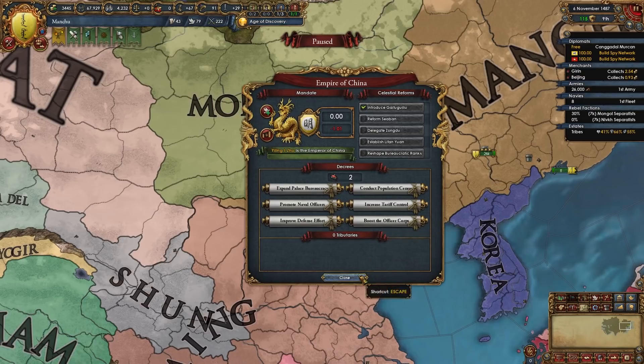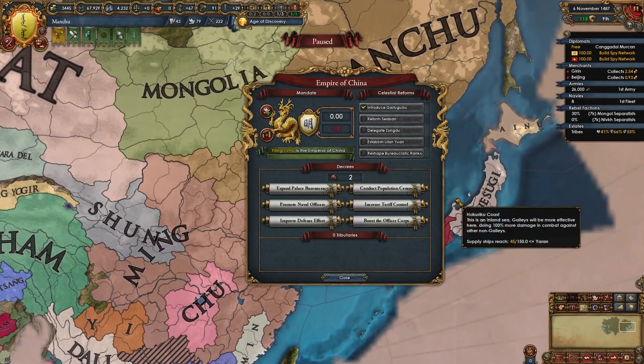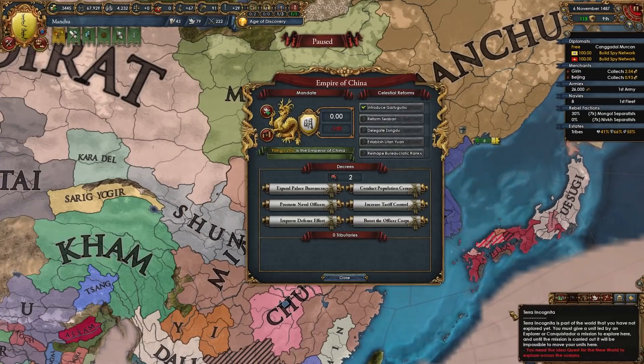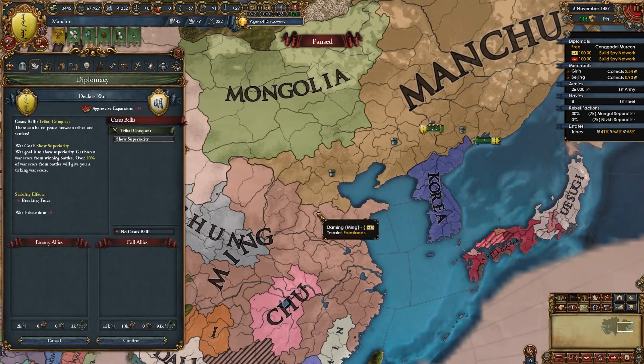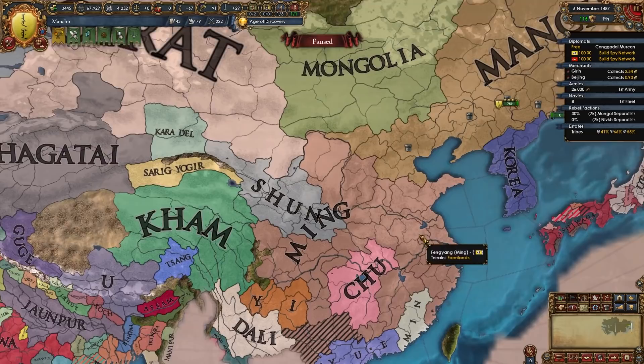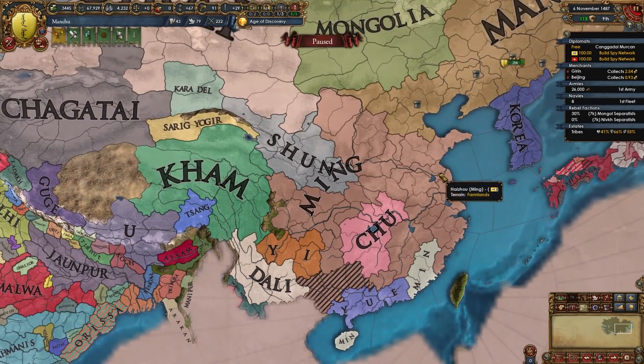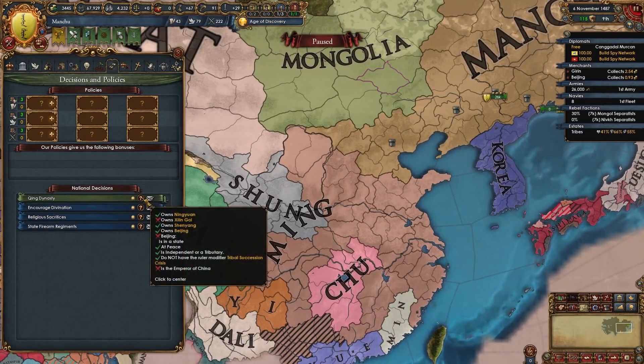But you don't need to do that. A lot of players dislike the mandate of heaven because of the way it forces you to play a certain style in China. I'm probably in the minority but I love the mandate of heaven — I think it brings a nice dynamic to playing in this part of the world. If you want to play with the mandate of heaven, simply take it when piecing out Ming once you have about most of their territory — that will take probably four or five wars versus them. Once you own half of Ming I feel like that's when you're ready to take the mandate.